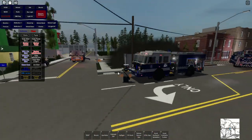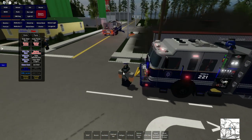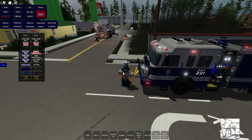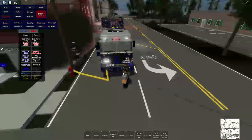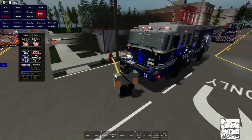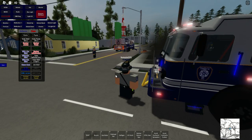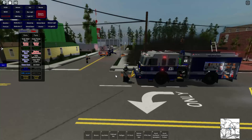Truck 1 Delta checks in. One of their units was calling command. One Delta was relaying the utilities status update, which command already acknowledges. Interior command is checking out the majority of the fire, noting they won't be able to reach the fire shell.